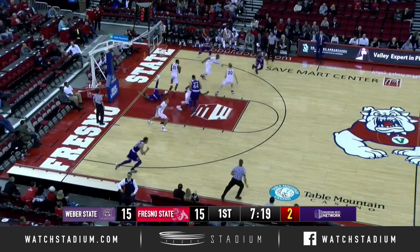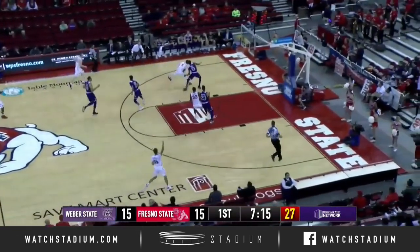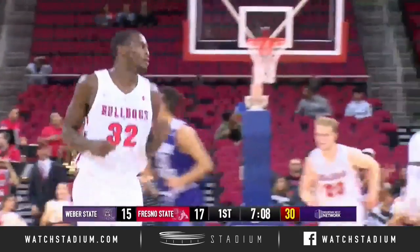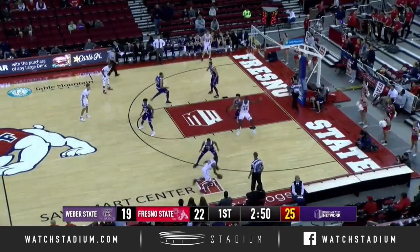Right around the screen, trips on his way down the lane, no foul call this time. Taylor takes it away, ahead to Huggins' left wing, spins toward the bucket, great dish to Nate Grimes who throws it down. A circus pass from Braxton Huggins, leaving it behind for the flush. Flags have it, leading by three, 2:50 to go in the half.